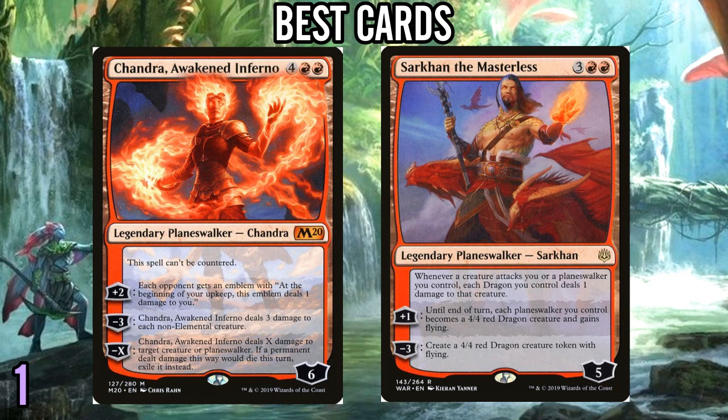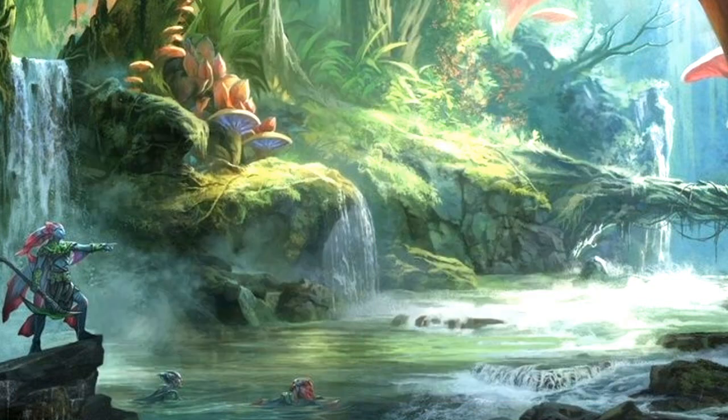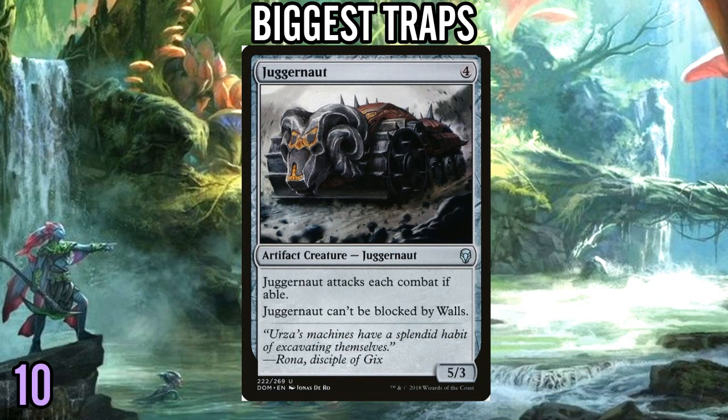I made a tweet last night: 'Hey, you want a quick tip for Cube? Just draft all the Planeswalkers and win a bunch of money.' And that's honestly working out for me so far. Moving on to our next category — let's talk about traps in this environment, starting with number 10: Juggernaut.